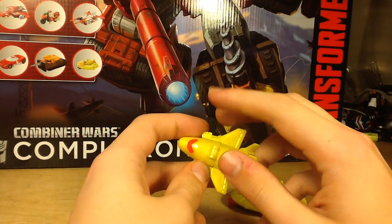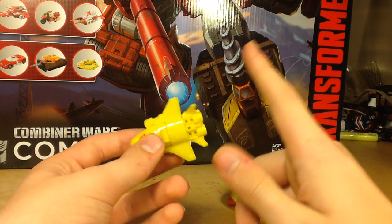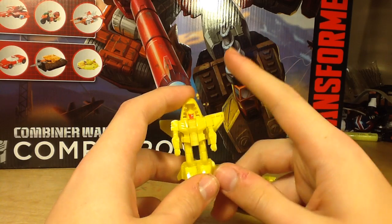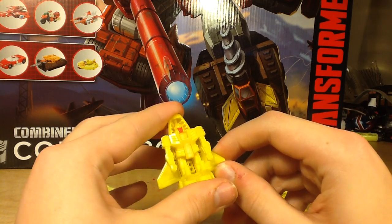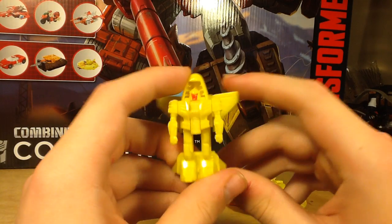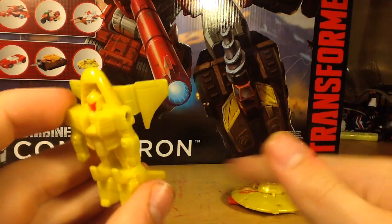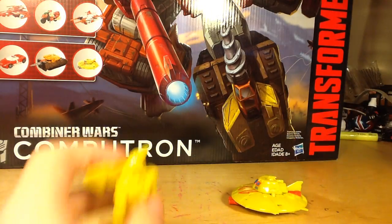And the transformation — oh my gosh. Revenge of the Fallen, eat your heart out. This guy has a more complicated transformation than all of you. So what you want to do: stand him up, flip it out, flip the wings. Did you pay attention? Because it's very difficult. I'll show you again — stand him up, then fold up the wings. It's a very, very complicated transformation. And here you have Cybex in his robot mode, which... it's very meh.